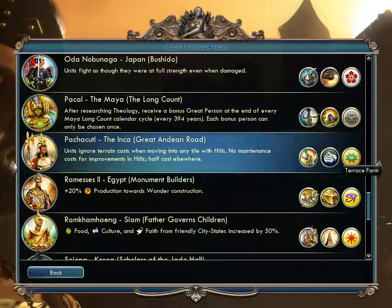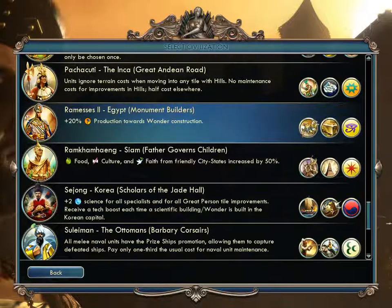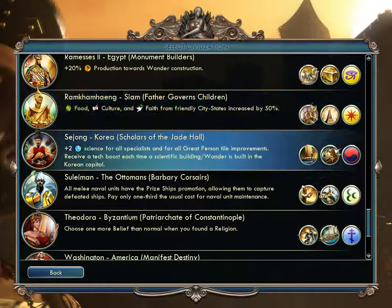Ramesses II of Egypt gets extra production towards wonders. They get Chariots — which appear to have an archer on them, replacing Chariot Archers — and a Burial Tomb. Ramkhamhaeng of Siam gets bonuses from city-states that are increased. They get Naresuan's Elephant and the Wat, probably a temple replacement.